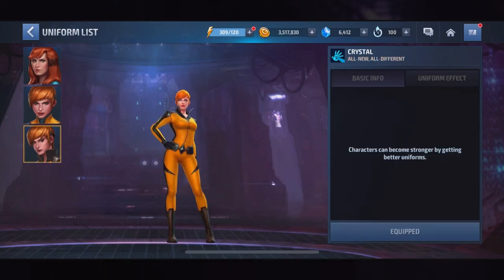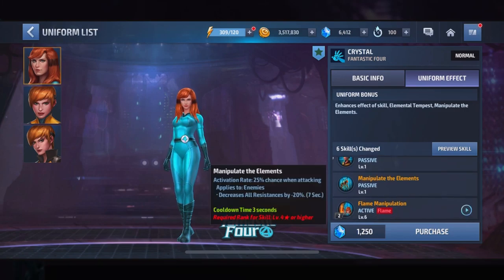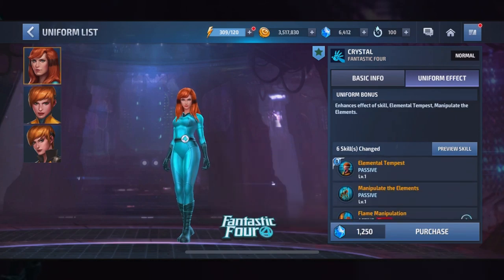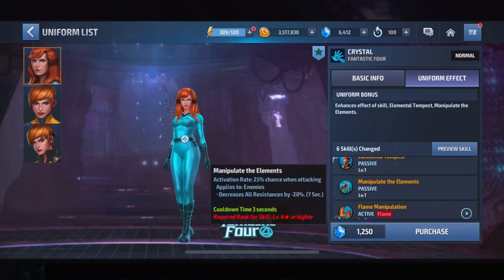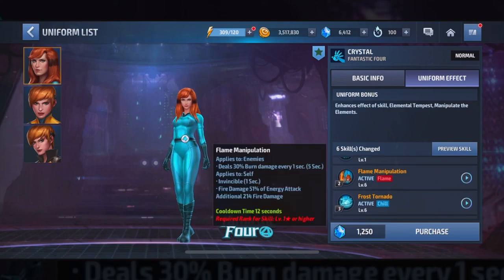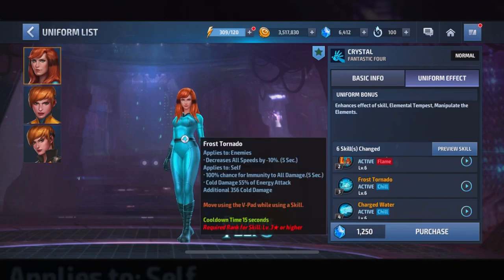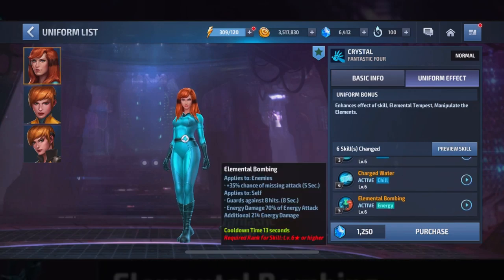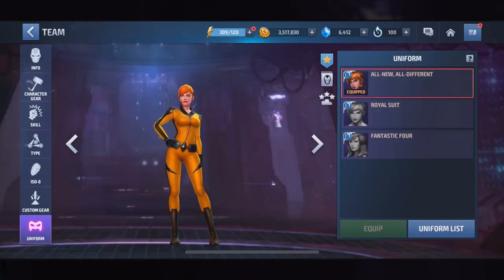There's no major change with the royal suit, but the Fantastic Four one - this one - has a major change. Enhanced effect skill of elemental tempest, which is a passive that increases all element damage by 25%. The other uniform is only 15%. And she has invincibility and immune to all damage, and it blinds the enemy. So pretty good.